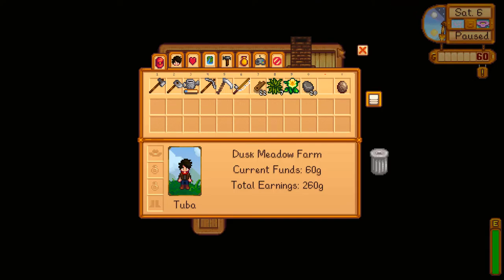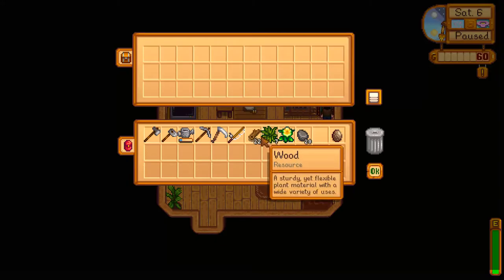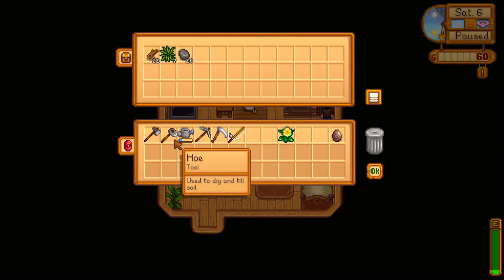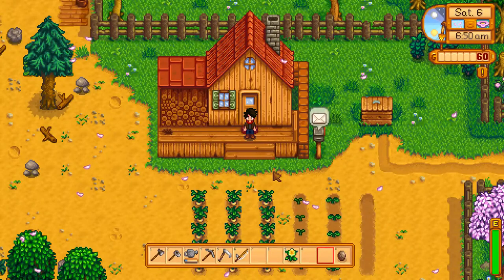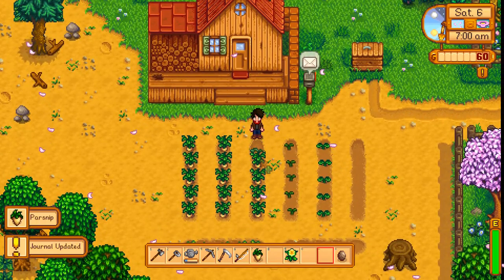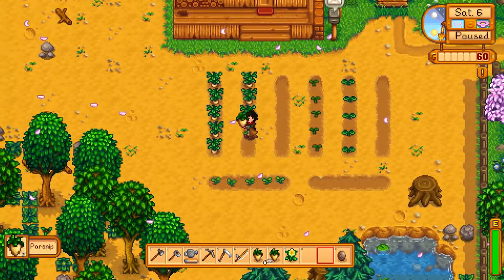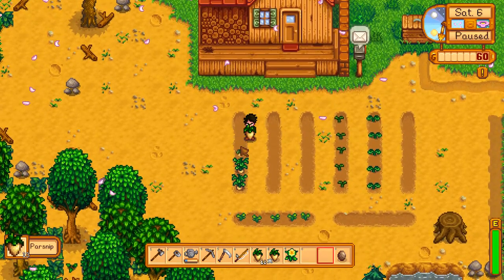Hey what's going on guys, this is Tuba. Funny name, but hey. Today we're back with more Stardew. We just made a chest so we have to put some stuff in it - like wood, don't need fiber, stones are pretty optional, and fishing pole possibly - but we're gonna keep the rest because four inventory slots is enough.